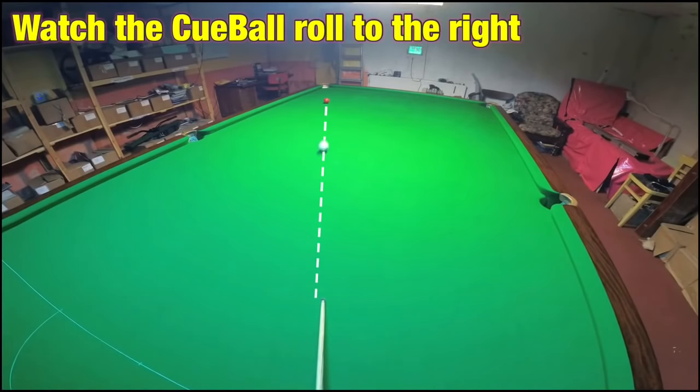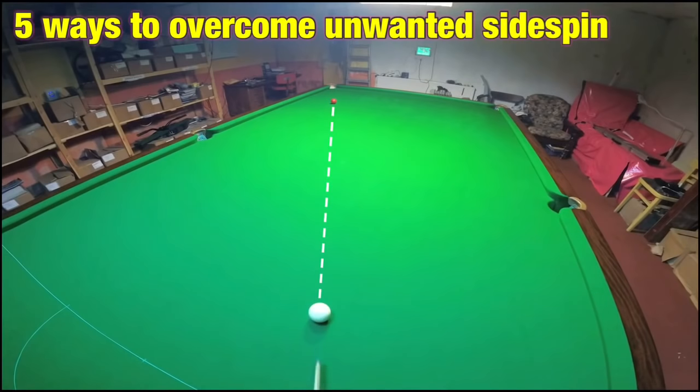Playing snooker with unwanted side can have a large negative effect on your game, so I'm going to show you 5 potential solutions to this problem. This is Break From Life.